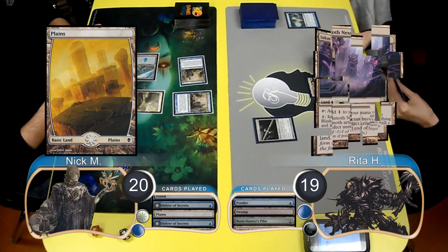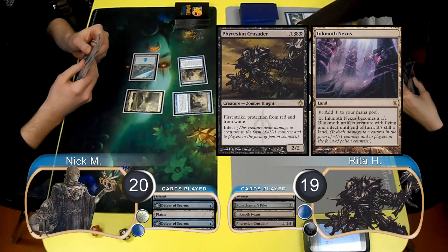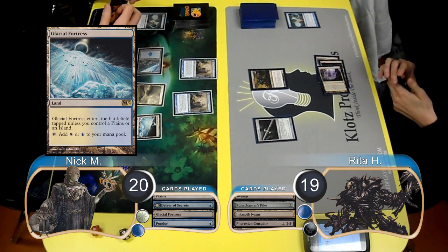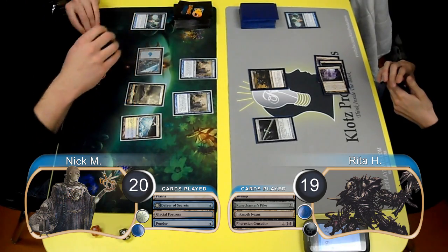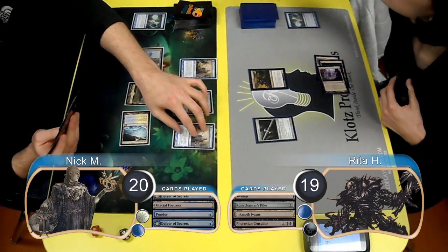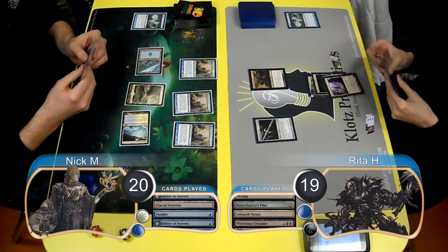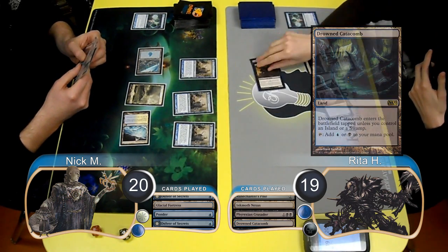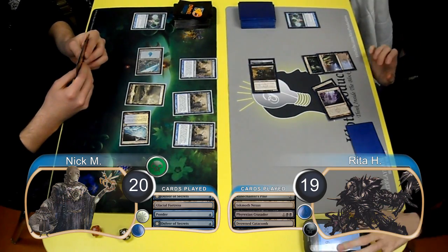Rita then laid down an Inkmoth Nexus and resolved a Phyrexian Crusader. Nick laid down a Glacial Fortress and played a Ponder of his own, choosing to rearrange the cards and leave them on top. He then played himself a third Delver of Secrets. For Rita's next turn, she started off by putting a Drowned Catacomb into play. She then attached her Pike to her Crusader and attacked, which Nick took, giving him three Poison counters.